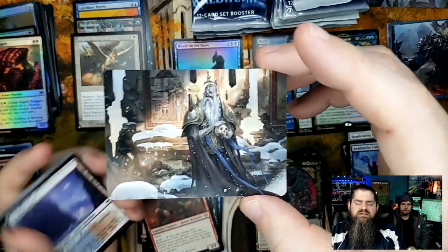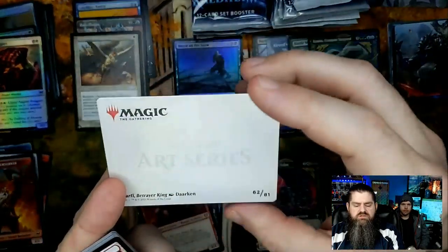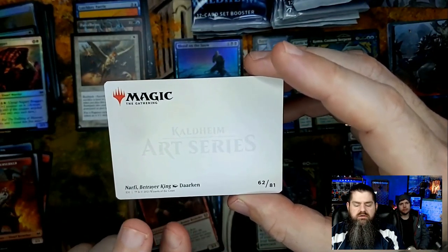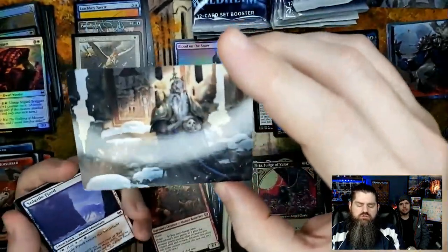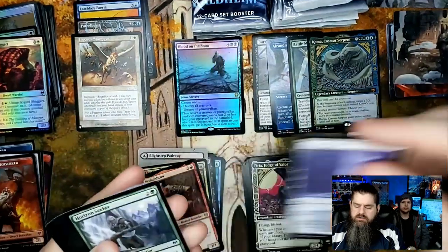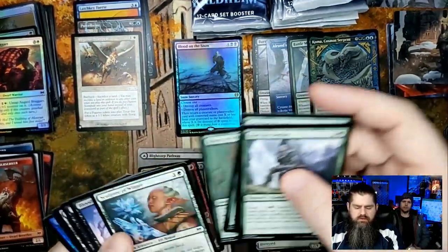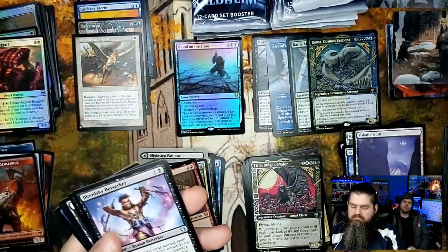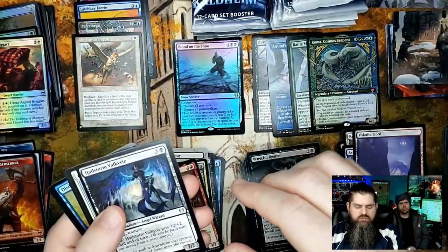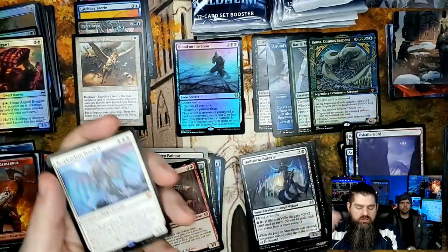Narfi, Betrayer King — that's from Darken, pretty cool art. Bullet's Guy Berserker, Vengeful Reaper, Hailstorm Valkyrie, and Resplendent Marshal — another mythic!